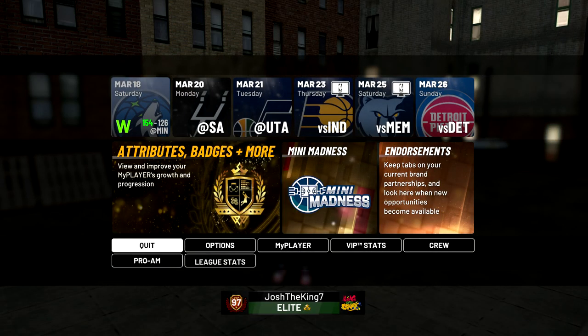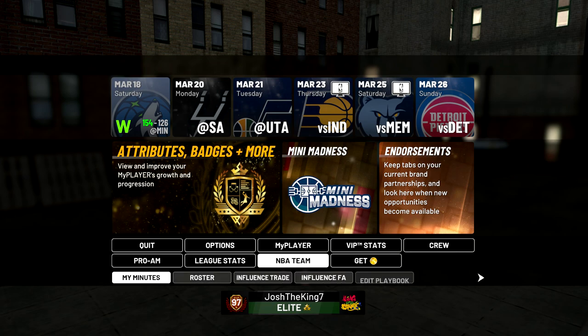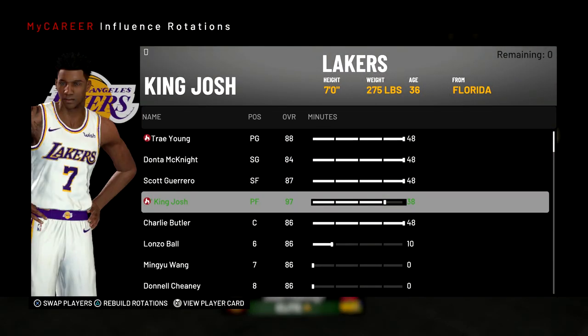First you want to open up your nav, go down to NBA Team and go to My Minutes. Before you play games, make everybody on your team have 48 minutes and then make the sixth man have 10 minutes. You want to do this so that your coach doesn't sub you out, because if you have a bunch of people playing around the same minutes as you, he'll keep you in for longer.